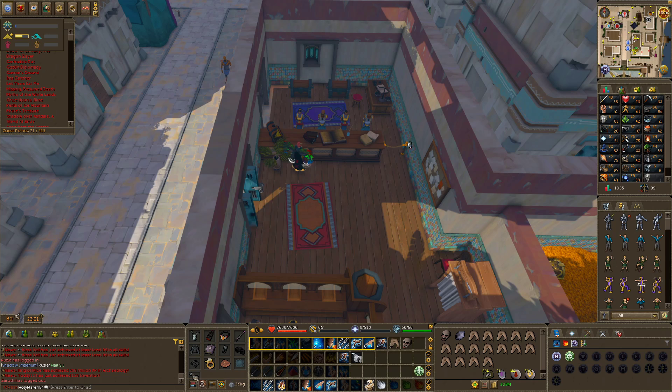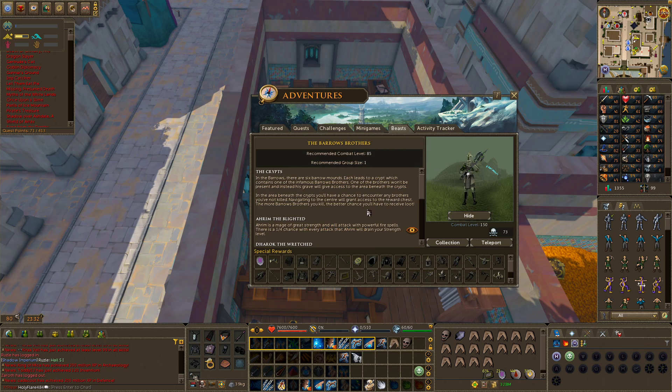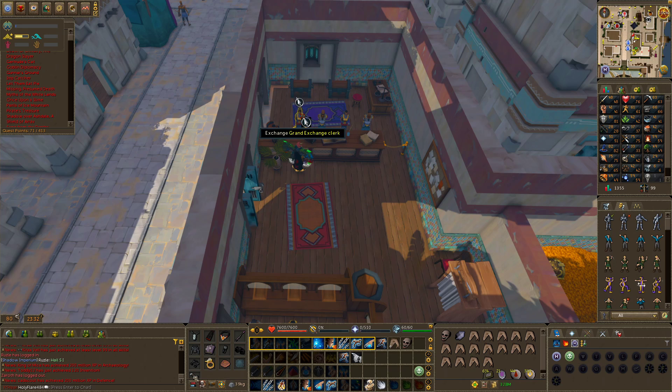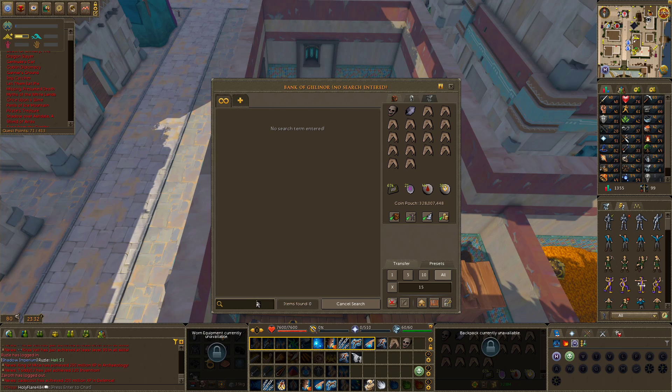To fight them, you should have a recommended combat level of 85. You can click 'Learn' to learn their attacks. I have combat level 99, so it should be easy, but I still recommend bringing food.